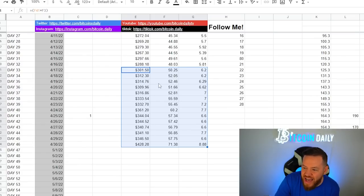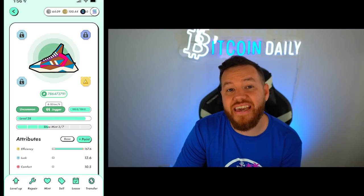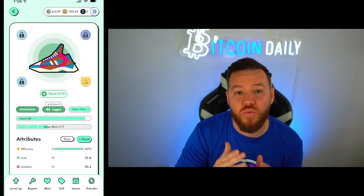Through trial and error, spending a lot of time in the Discord doing research, and speaking with people who had more experience, I was able to crack the code. The goal for this video is to help you avoid all the mistakes I made when I bought my first sneaker so you can get to profit a lot faster. Currently I'm almost at my nine-sneaker mark, sitting at seven sneakers with one mint I'm going to be doing later today. My main sneaker is currently a maxed-out level 28 uncommon with 167 efficiency and 30 resilience.